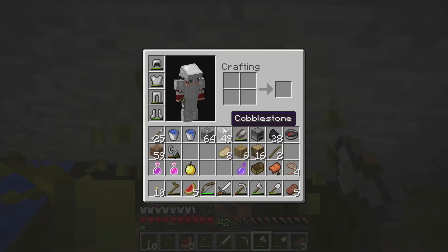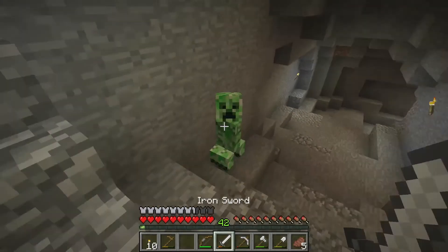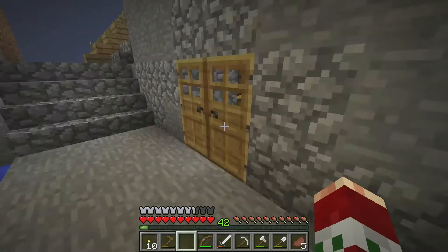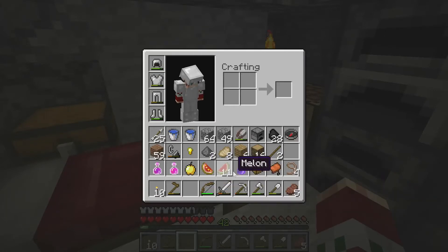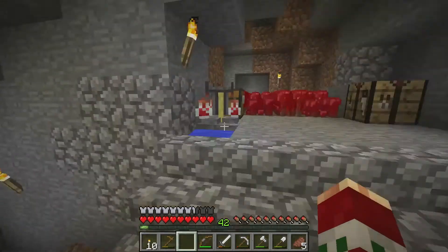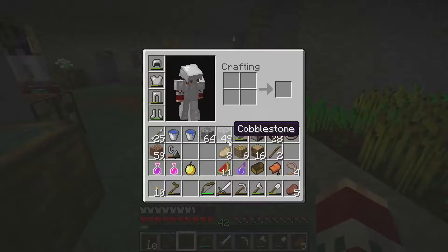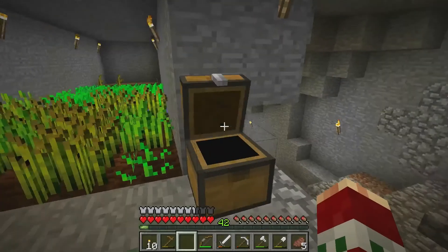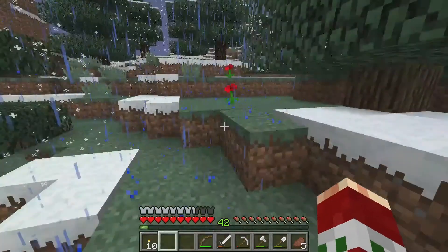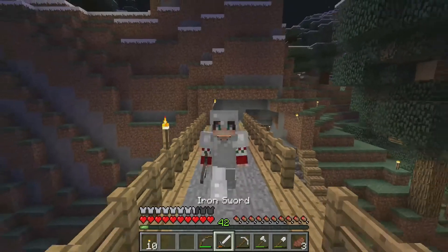I found some melons, so I'm going to make a glistening melon so I can make some Instant Health potions. It's also kind of weird how the position of the melon changes between a regular melon and a glistening melon - I guess they did that so it's easier to tell the difference. I should make some more melon seeds. Also, if you notice it's kind of hard for me to pronounce words, it's because I have braces - so that won't go away for another year or two.